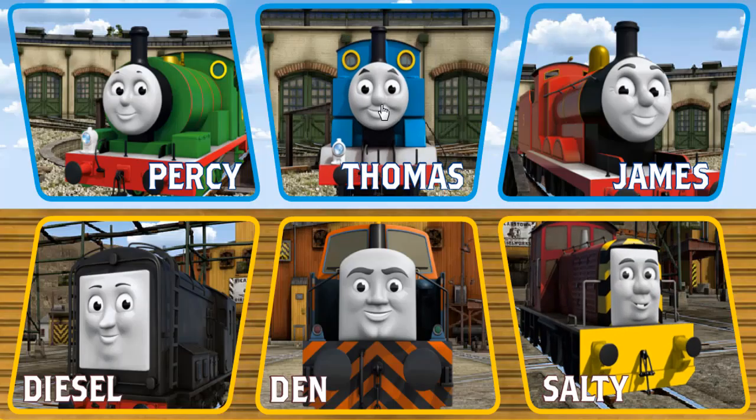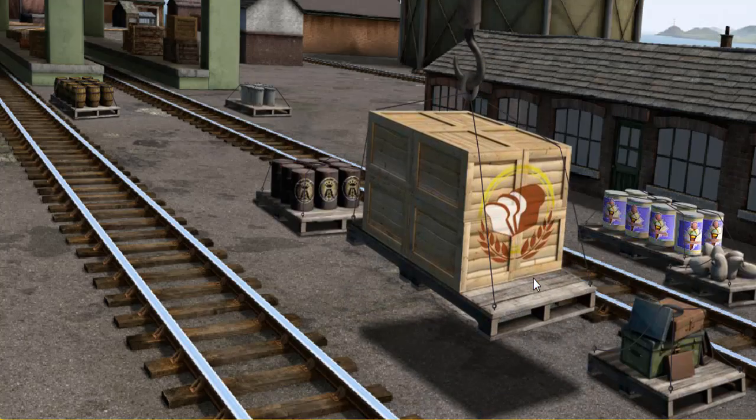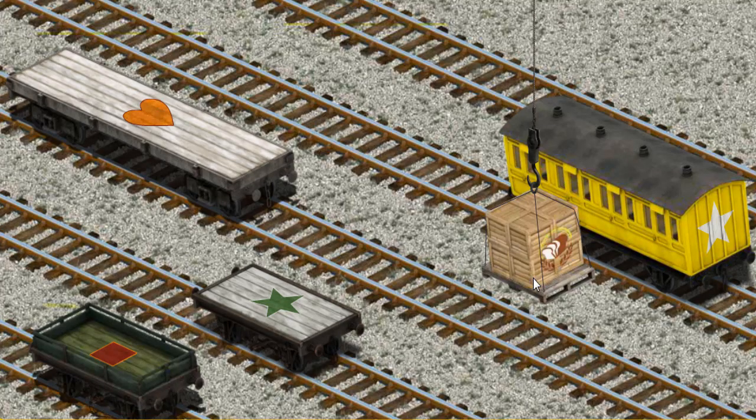It's a busy day at Brendam Docks. Thomas and his friends have many deliveries to make. Thomas must deliver the crates of bread to the fair. Show Cranky where the crates of bread are. Let's lift and load. Now the cargo must be loaded. Help Cranky find the right flatbed.